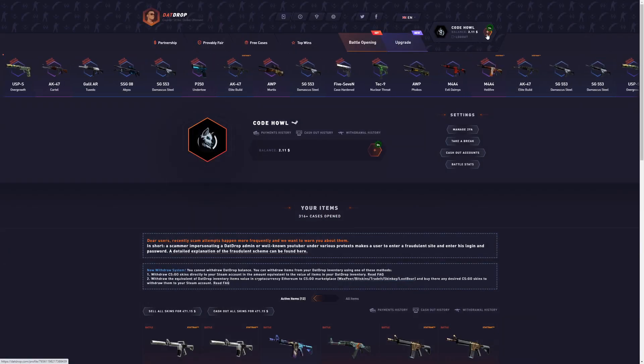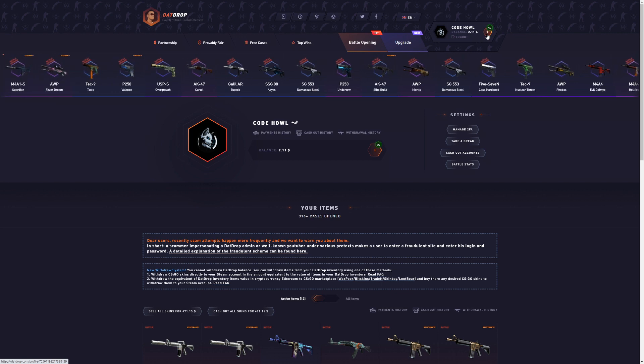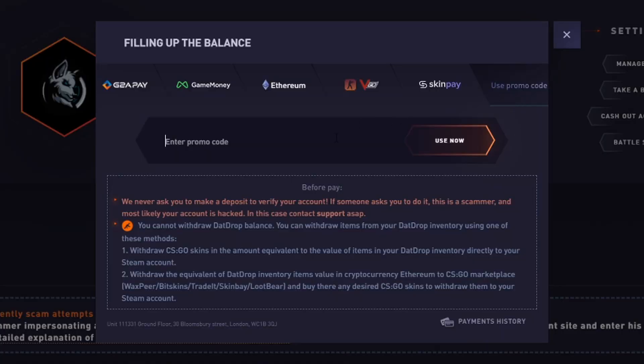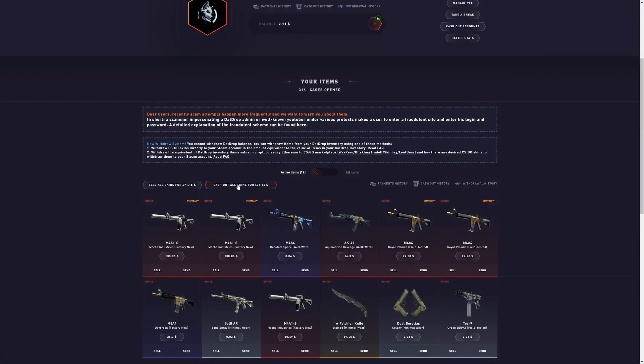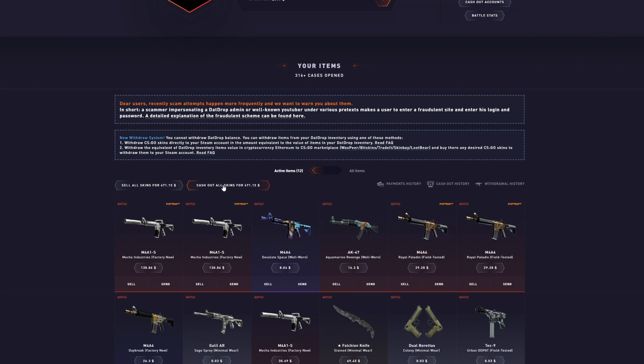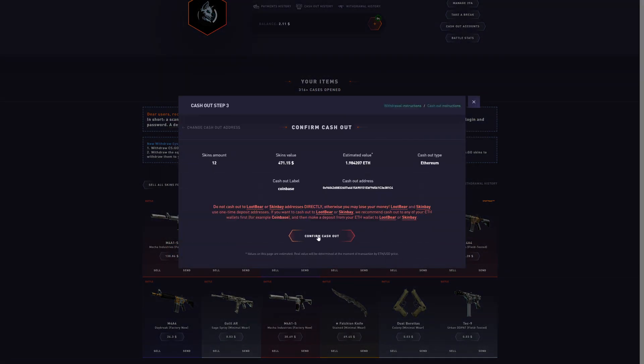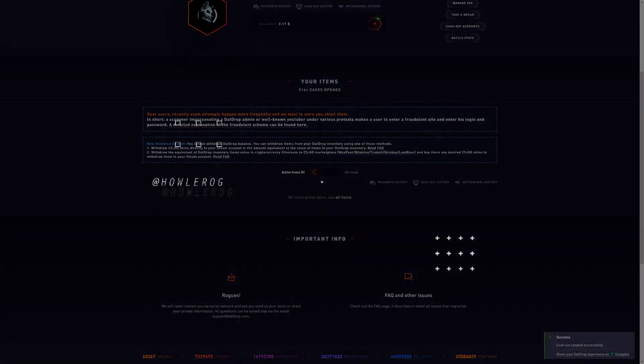If you want a 5% deposit bonus, click the plus tab on the top screen right here, click 'Use Promo Code,' and type in the code 'Howl.' Super simple — click 'Use Now' for a 5% deposit bonus. I just found you guys the lowest house edge case — aka the best case to open. You can thank me in the comments. If you enjoyed this video, smash the like button, subscribe if you want to see more, make sure to use code Howl, and peace out.